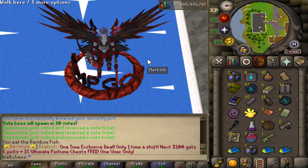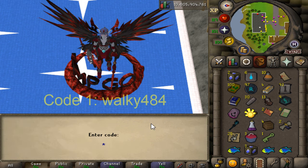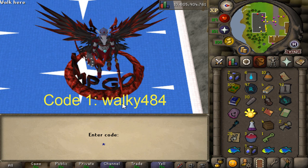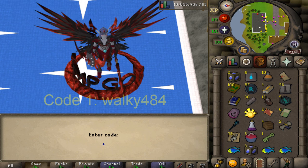Let's start the video with the first code. You type double-colon code in-game and then type the code I'm gonna be putting in right here. There are two more codes throughout the video, so make sure to be claiming all three rewards.